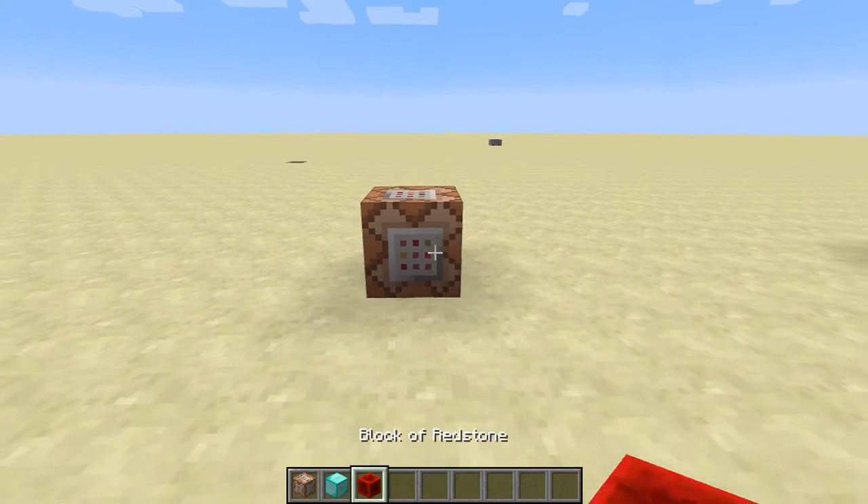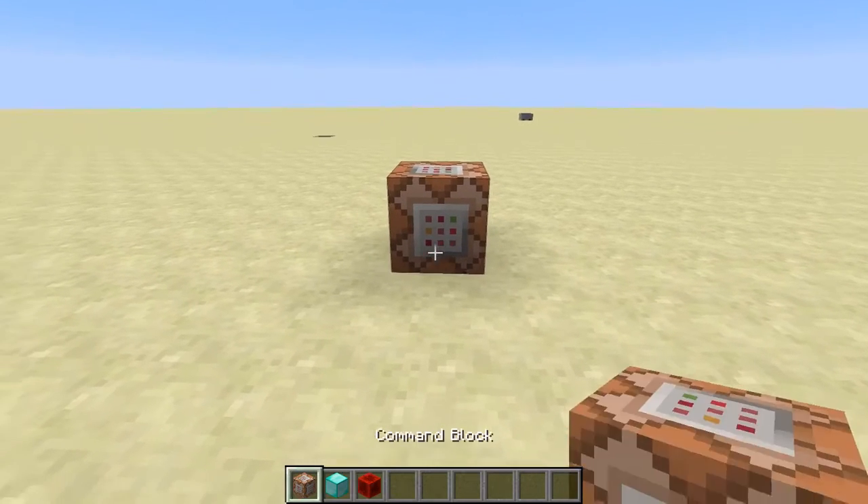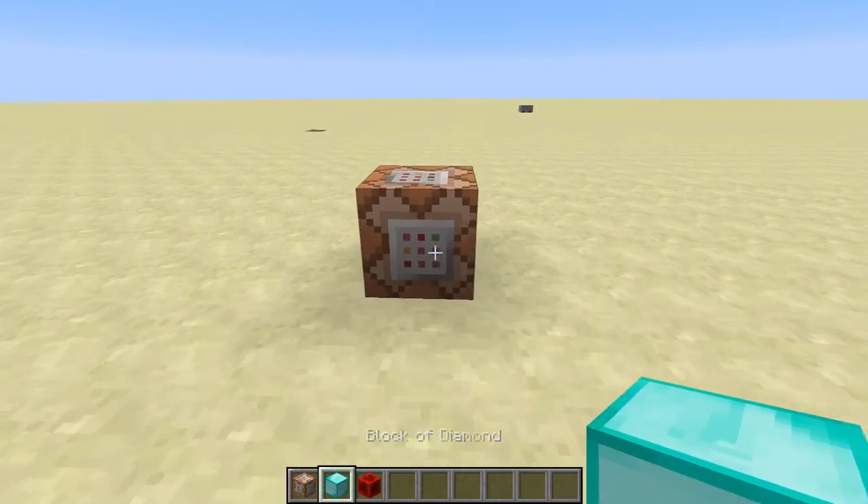Basically you're just going to need two command blocks, a block of diamond and a block of redstone — or your chosen block, whatever one you want to duplicate.